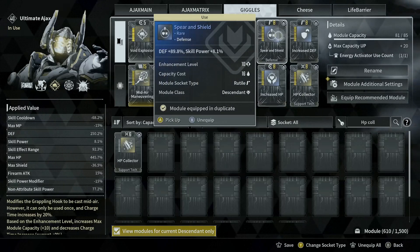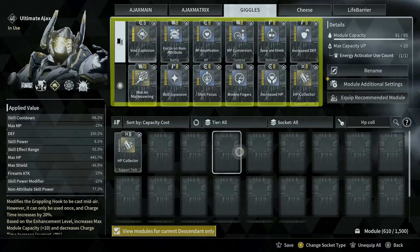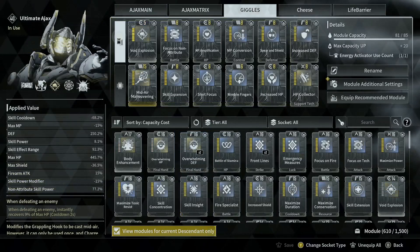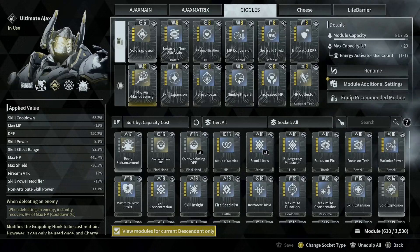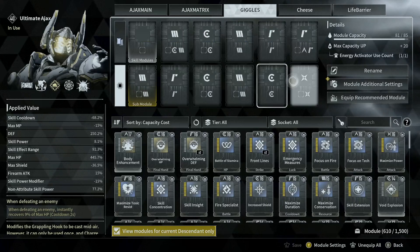With all that in mind, your Descendant has 12 module slots and your weapon has 10 module slots. The majority of some of the best modules in the game, when enhanced, will have a capacity cost of 16. Therefore, if you don't use the catalyst to decrease the cost, you will not be able to have a powerful character.